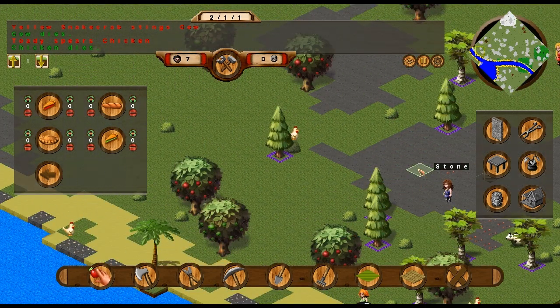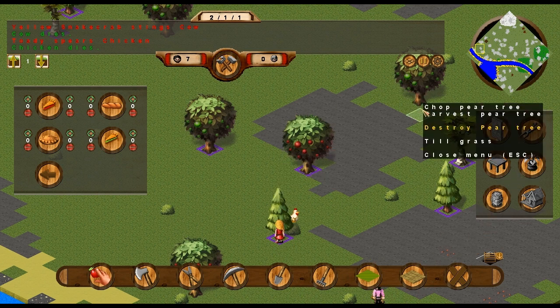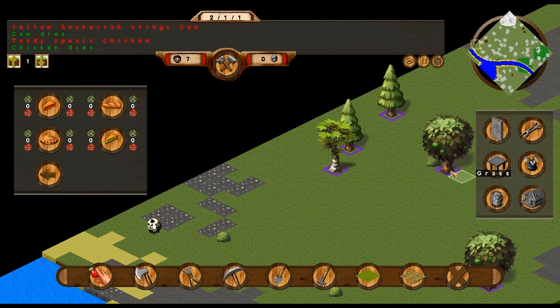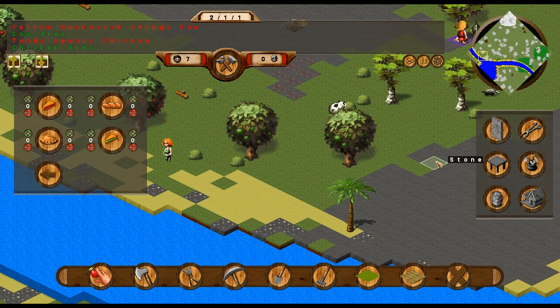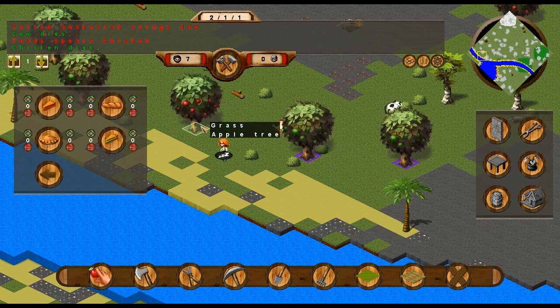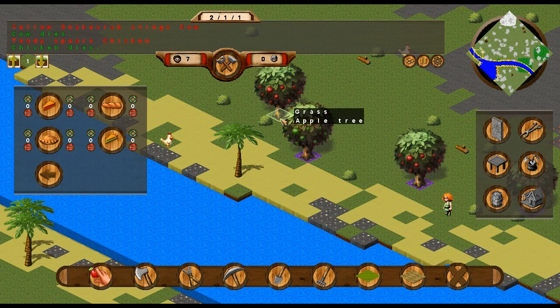They're already using the wood as soon as I chop it. Now we have a few things, so we're just going to chop these trees straight down. You could harvest them, but I find that the food really doesn't do much good. You can make them into pies eventually, but I'd rather just make meat pies — pretty good source of food.